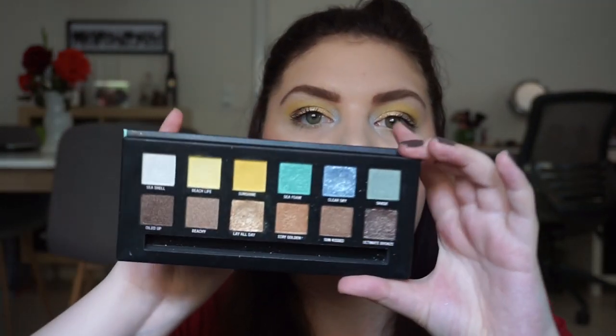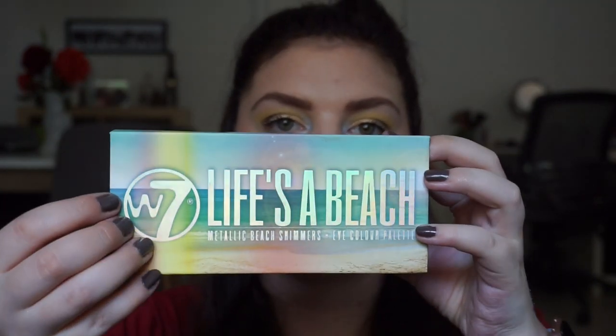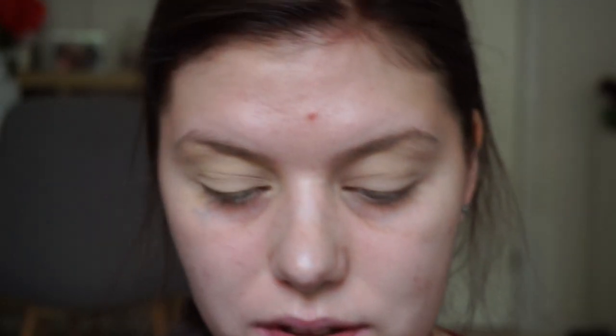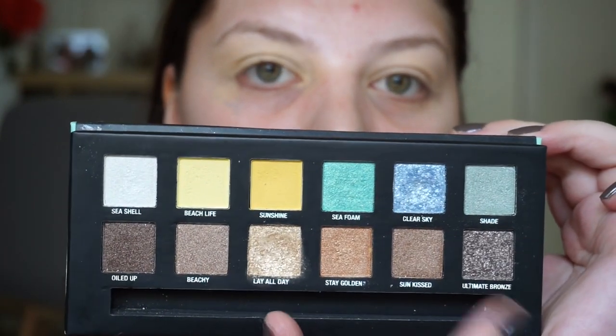This palette has a beautiful color story and is very much reminding me of the packaging, so I think it's nice. If you want to see how I got this look, please keep on watching — it's kind of interesting. I've pulled up random.org and we're going to generate from one to twelve, because there are twelve shadows in this palette, going from one to six, then seven to twelve.